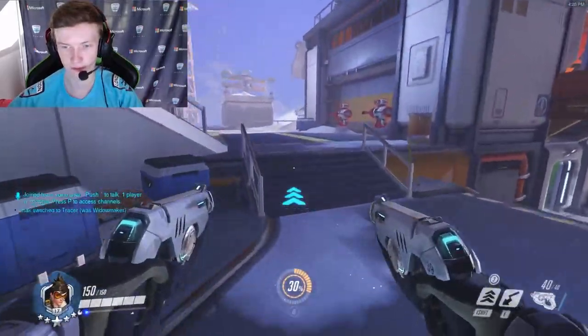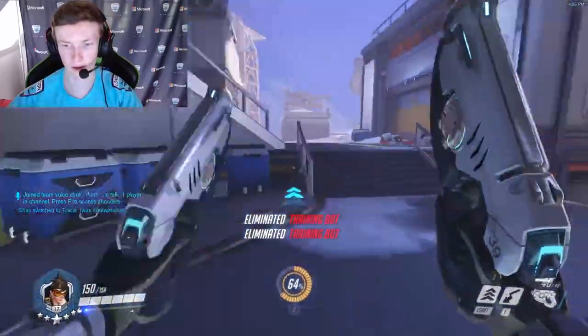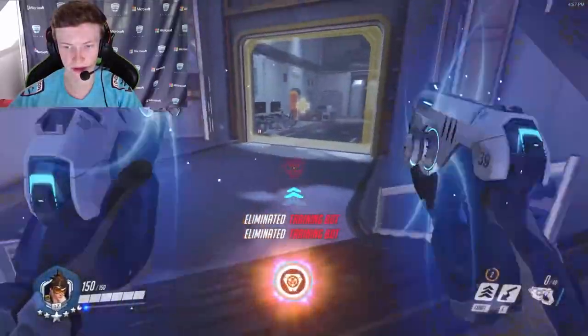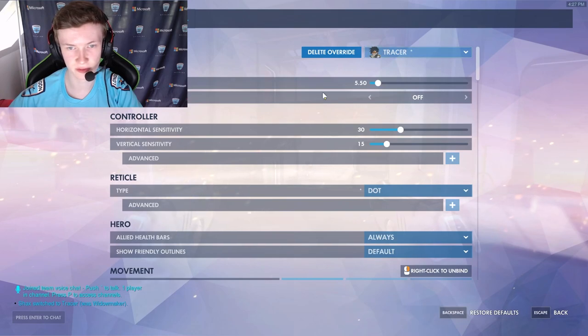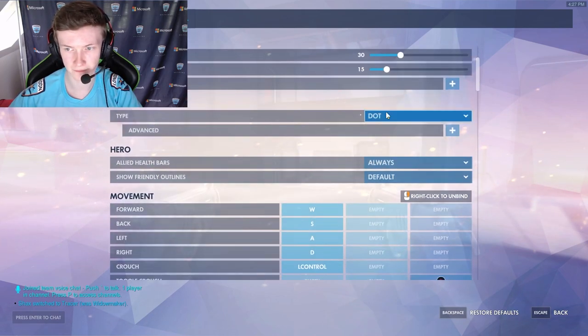I'm gonna show my signature hero, the crosshair and sensitivity for that hero, and that's gonna be Tracer. Let me just take you into Overwatch real quick. For Tracer, I basically just use a green dot, and my sensitivity is 800 DPI and 5.5. I'm gonna show it in a bit. Sensitivity first: it's 800 DPI and 5.5 — pretty standard, I would say, nothing special here.